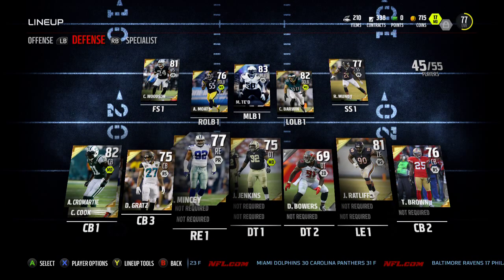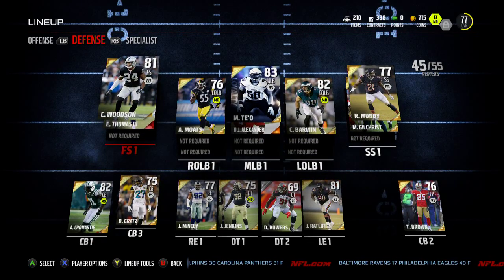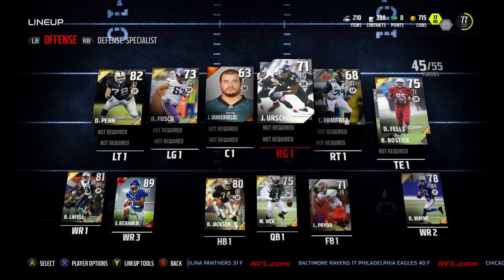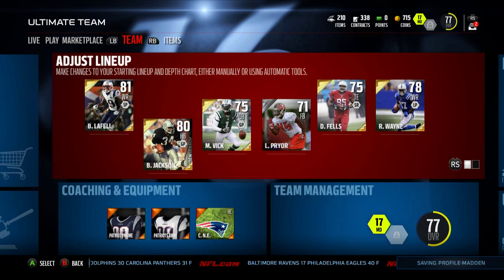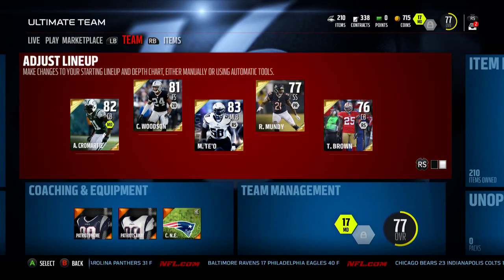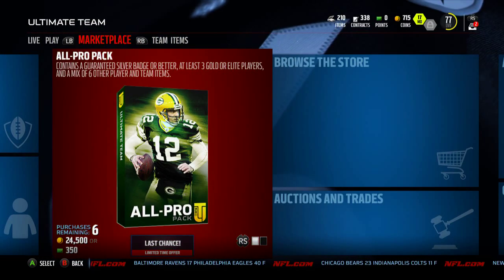I need to get a better defensive tackle and one more good corner. What I'm gonna do is start saving for Ty Law. I'll probably end up spending about 20 to 30 more K to improve the team to where it's good enough, and then just save for Ty Law — and that'll be about it.